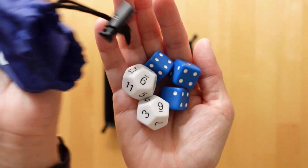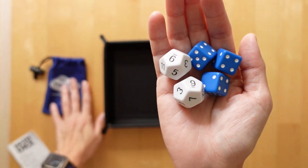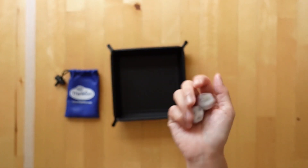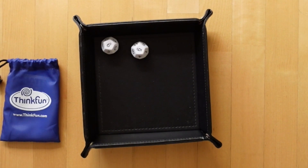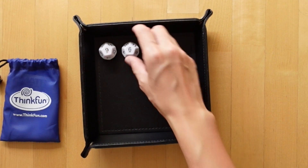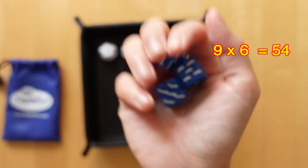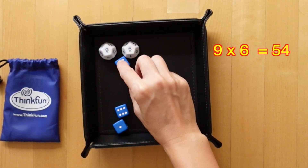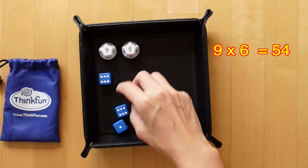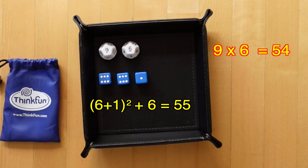Think Fun has a variation of this as a dice game called Math Dice, which I highly recommend. It uses 2 twelve-sided dice so multiplications can go up to the 12 times tables. These 2 d12s are rolled together and then multiplied. Instead of 4 cards, 3 six-sided dice are rolled and players try to be the first to combine the 3 numbers using any arithmetic operation they are familiar with to match the target number, or as close to it as possible.